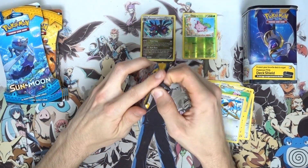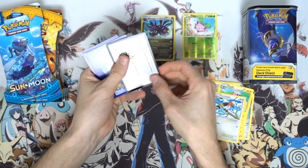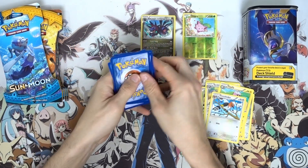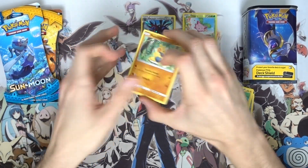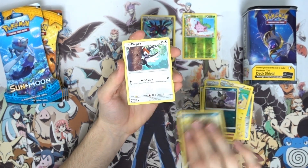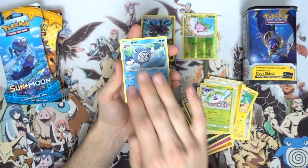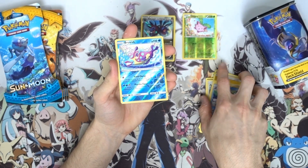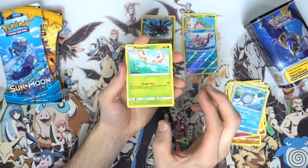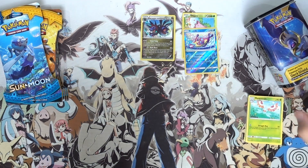Now on to the main attraction - Sun and Moon. This is what I really want to crack into because we've got a lot of cards to get from this set. No spoilers on this one, which is always good. We've got: Sandile, Pikipek, Malasada, Steenee, Poliwhirl, a Bruxish reverse holo rare, and a Maractus regular rare with Struggle Bug. Struggling to crack into that deck shield!